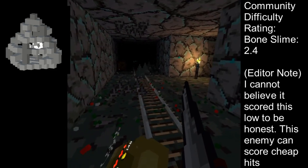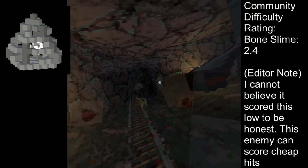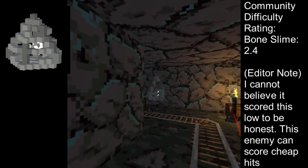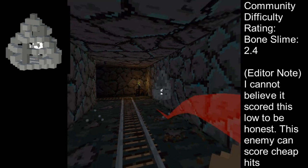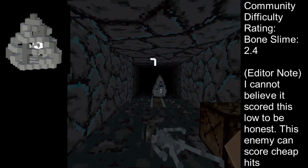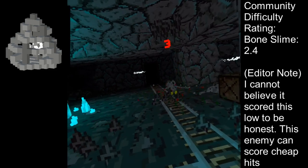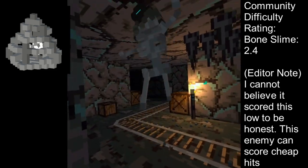When a Bone Slime is slain, it will shoot a triangular pattern of death damage projectiles that are very fast. These projectiles are unable to be blocked and in many cases are unavoidable. While difficult, dealing the finishing blow with a ranged weapon is the easiest way to avoid taking death damage.